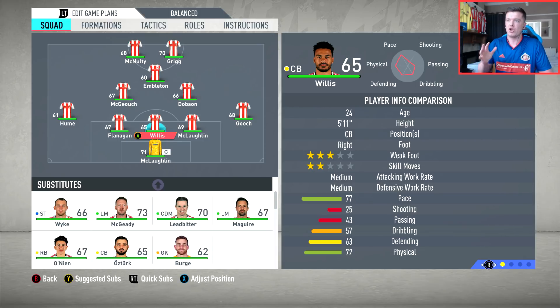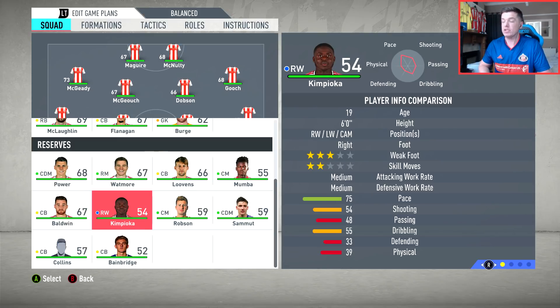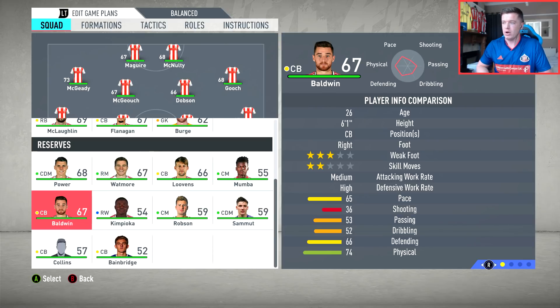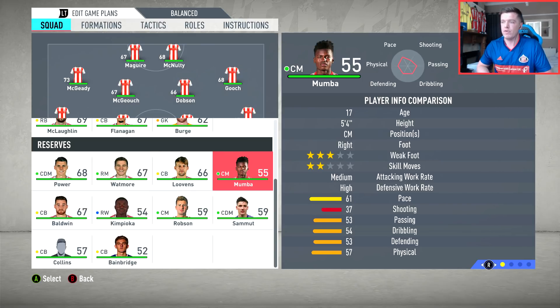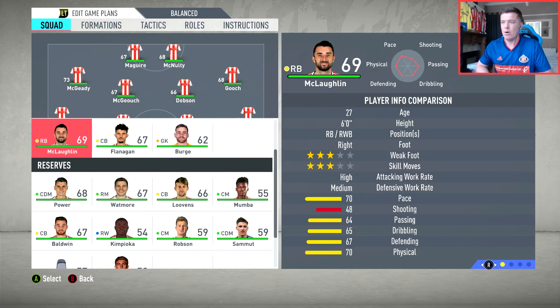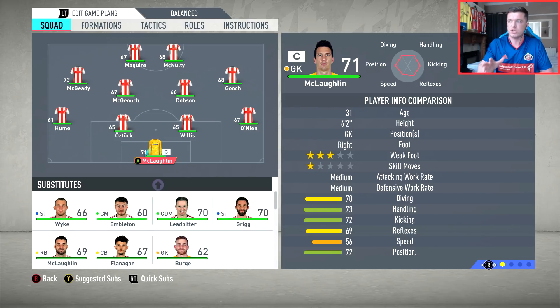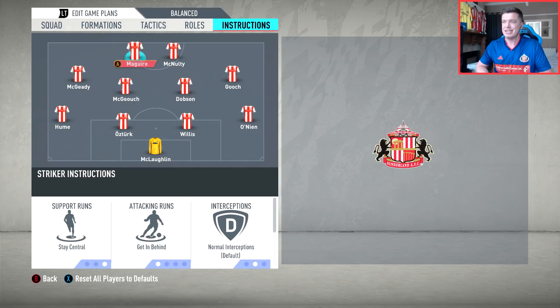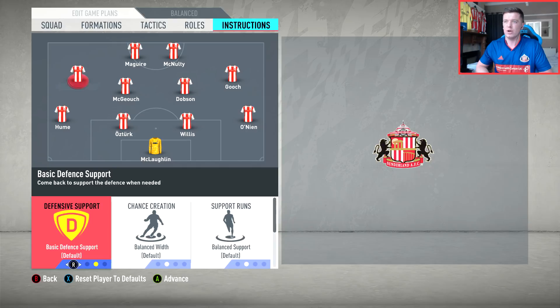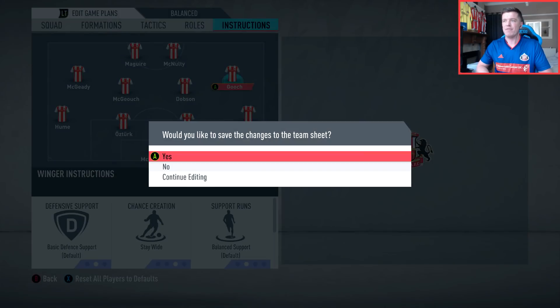Let's have a look at our squad. It started us off with a five at the back which we will change - you guys said you wanted to see 4-4-2, which is what Sunderland are doing in real life. Looking at player ratings: Bainbridge is 52, Collins 57. Kimpioca has a face in the game which is good. We have Mumba rated 55. Some players like Baldwin and Robson should be out on loan but this is the first version of the game so that hasn't been updated. I'll quickly change the formation to 4-4-2 and set Maguire and McNulty to get in behind and stay central, with our wingers set to stay wide.